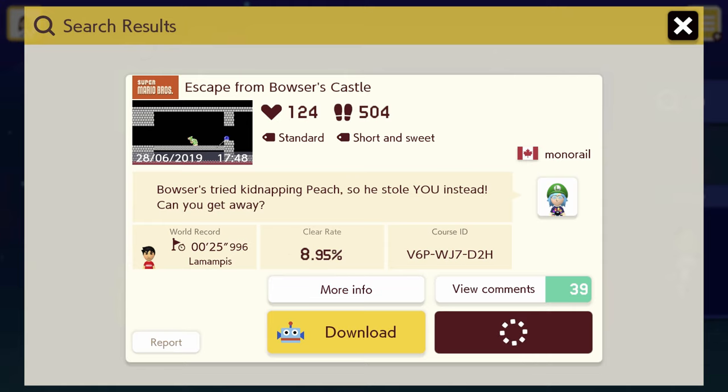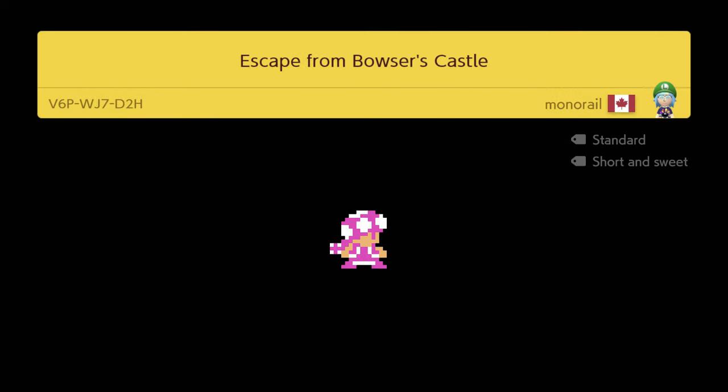The clear rate's kind of low, I'm a little concerned. It says it's short and sweet, though, so I might be okay. 8.95%, hmm. It's an SMB1 level, so we've got our SMB1 sprite style there.